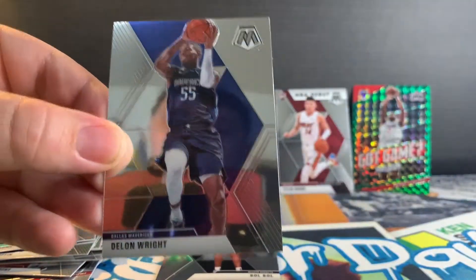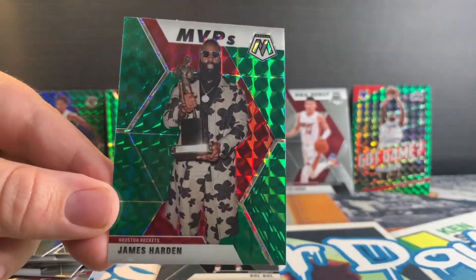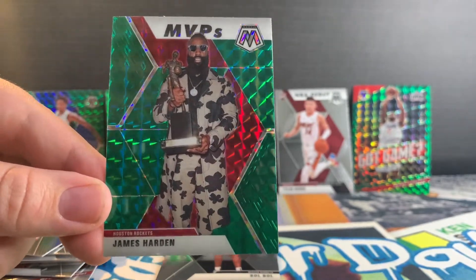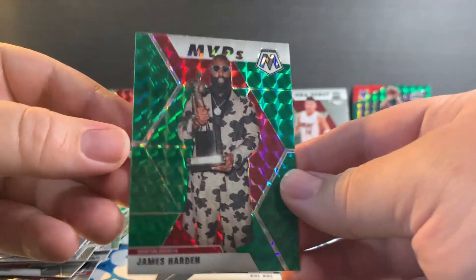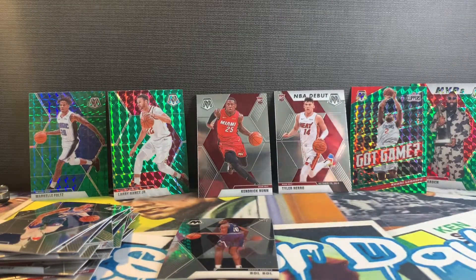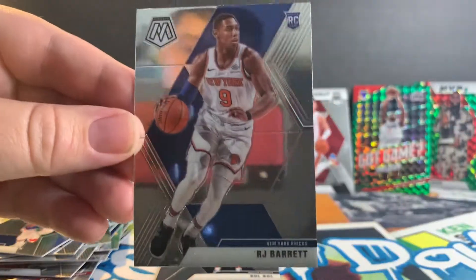Alright, we got a Daniel Wright, we got a Josh Richardson, and an Harden MVP green mosaic prism — look at that shiny little Harden. All you Houston fans, check out my eBay account — the link will be in the description below. And my boy RJ Barrett.